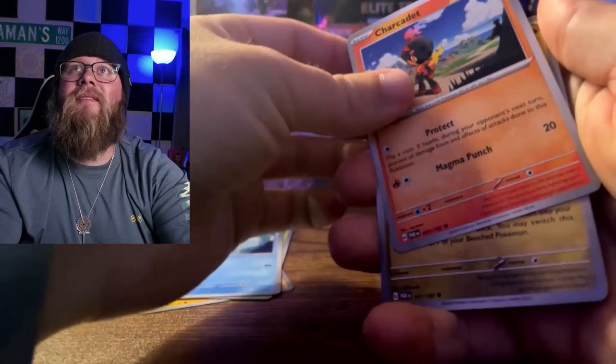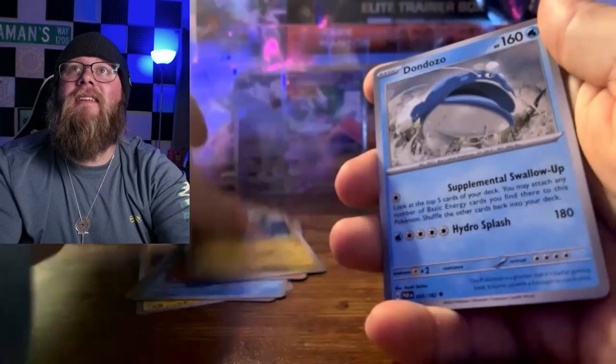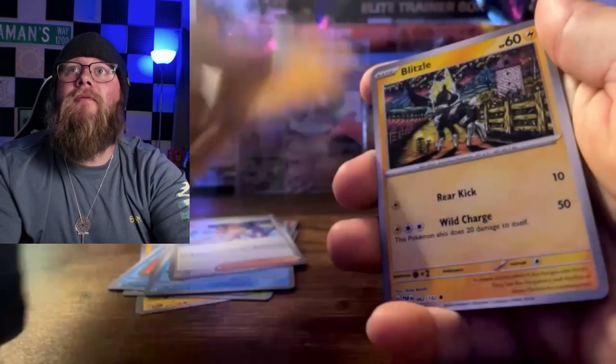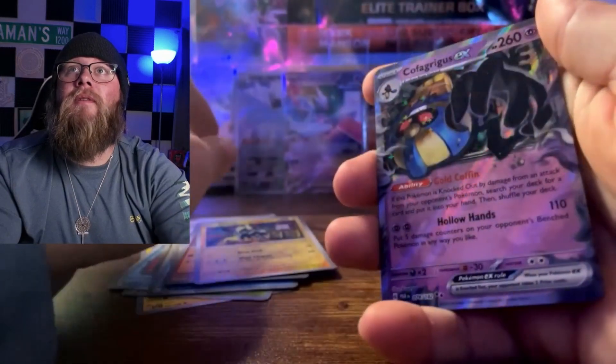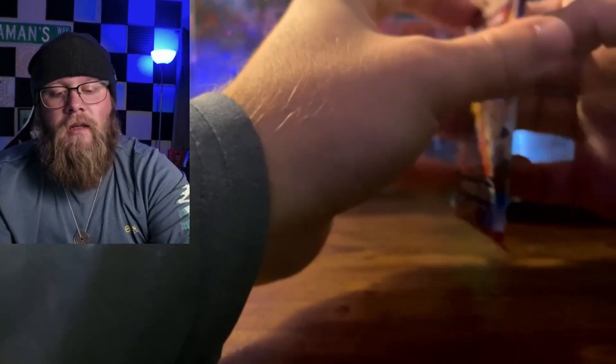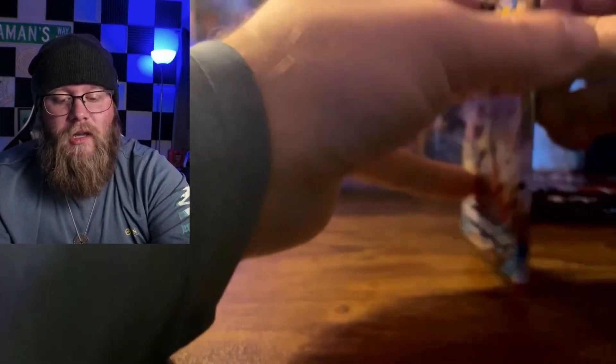We got Tatsukiri, Mendozo, Tulip, Minfu, Blitzel, Cofagrigus EX, and a Coke card. Nothing big yet, but our goal is to try and get another alt art like we did from the first ETB.